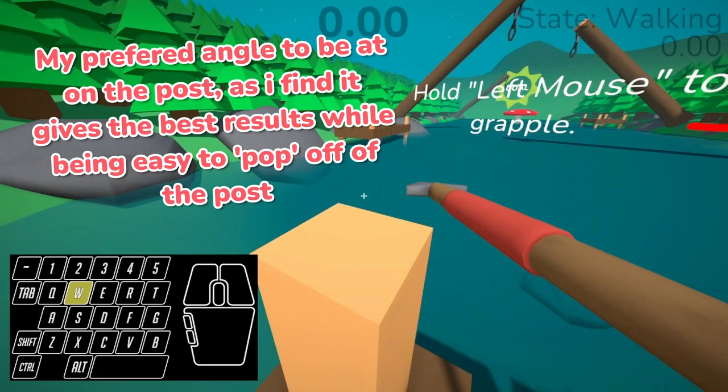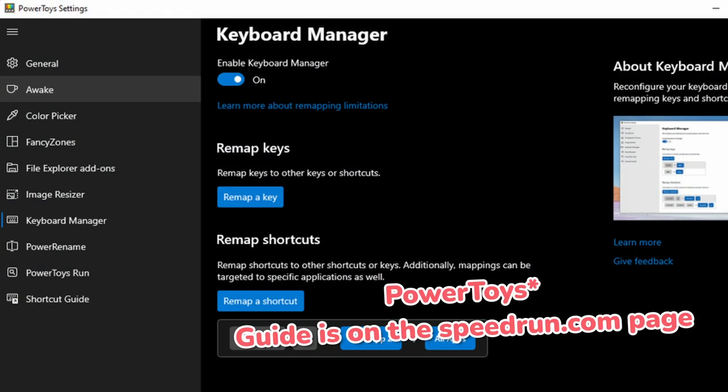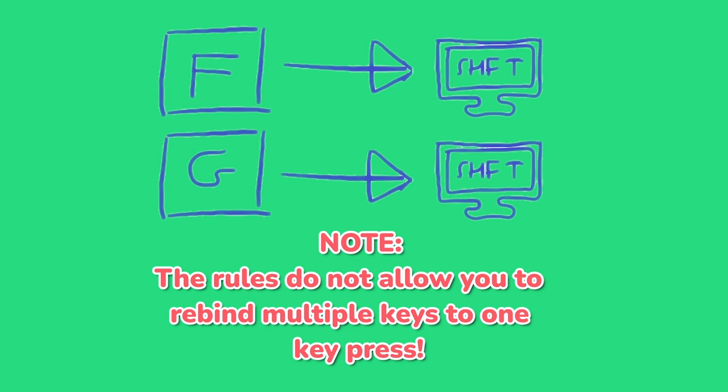This can be done in the game by default; however, it is much easier using external tools that we use on the speedruns, like Power Tools by Windows, which lets you, among many other things, rebind your keys to do separate actions. So for example, I have my F and G keys bound to shift, so whenever I press the F or G key, the computer will register that as me pressing shift.